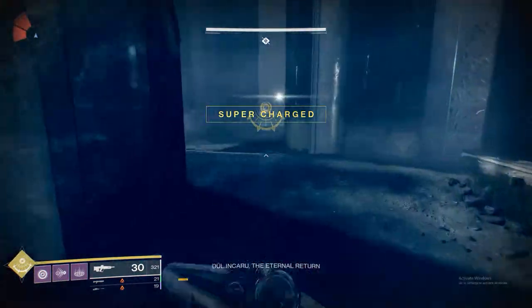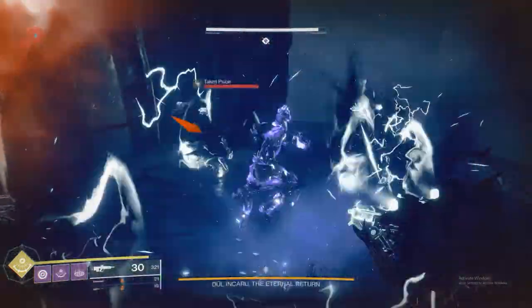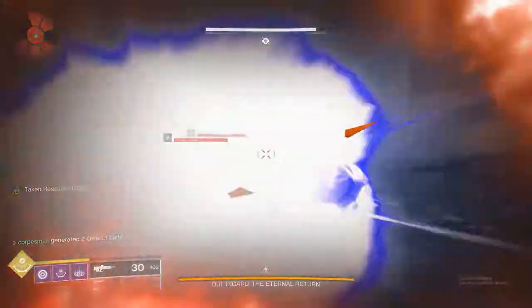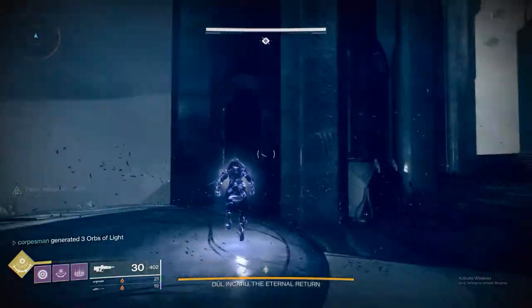So what I do is once you have your Super, I push over here to this side and I use it to clear these adds. Once you have them cleared, you just go right on across. You want to kill all of the Scions — you don't want to leave one, because they start to multiply pretty rapidly.